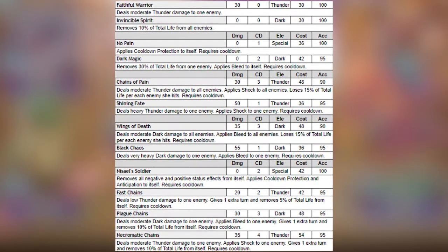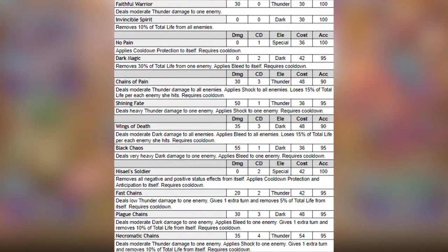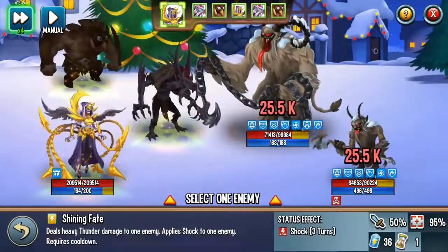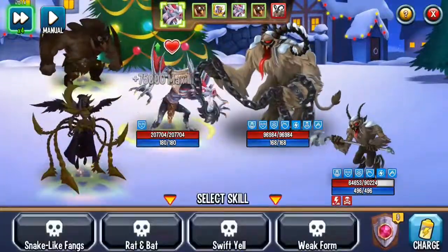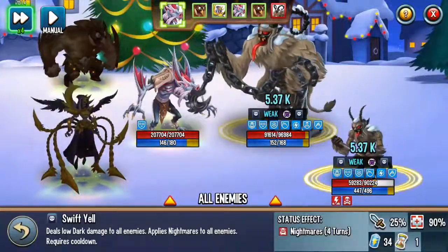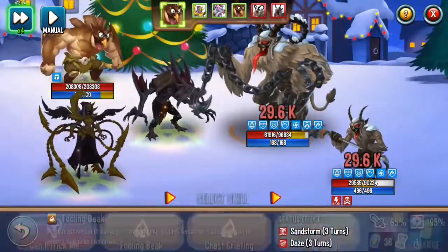And for the final move, Naseo Soldier removes all negative and positive statistics from itself and applies Cooldown Protection and Anticipation to itself. Overall, Nyla is just an average extra turn attacker with average stats, decent trait and decent rune slots, so Nyla would be okay on some teams. The good thing is that she has Anticipation, multiple life removal moves and a decent trait.